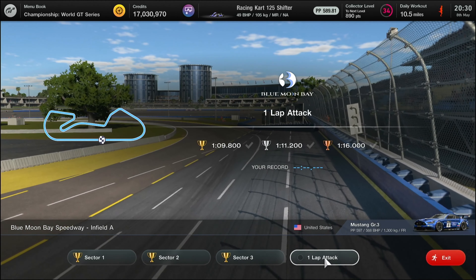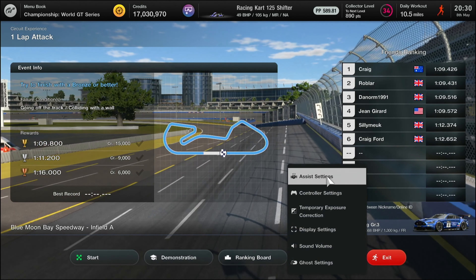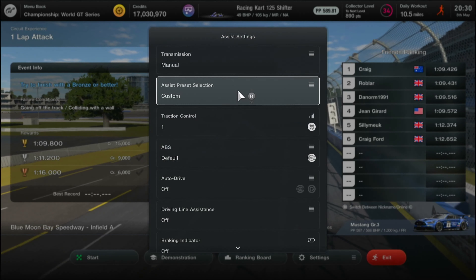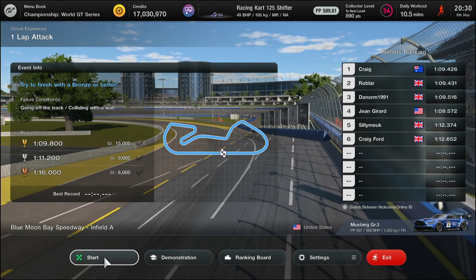Hello folks and welcome back. We're at the Blue Moon Bay Speedway doing the Infield A Circuit Experience tests. We've completed the three sectors and we're now doing the Lap Attack final test.